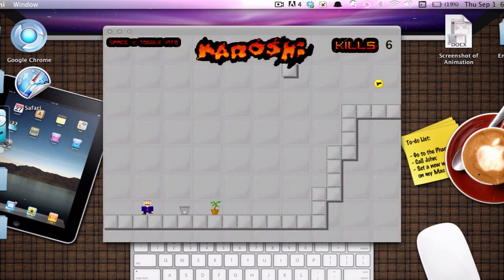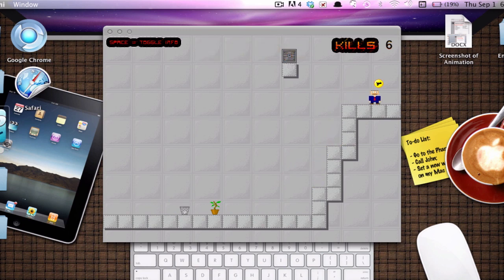Next level, go. Move up, move up, move up. Get the gun. Now basically this is a matter of speed. Jump, shoot — that's how you do that.